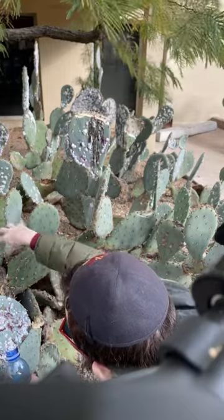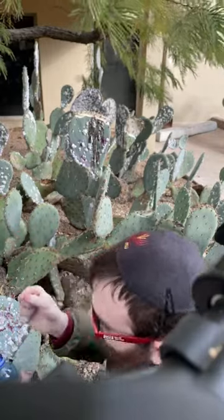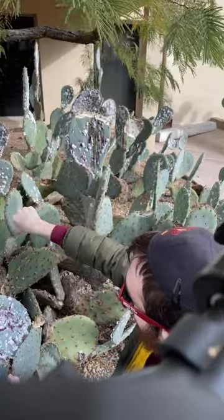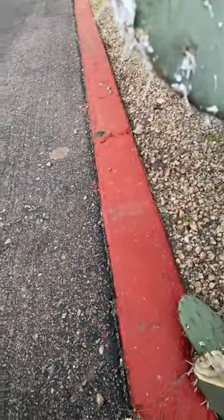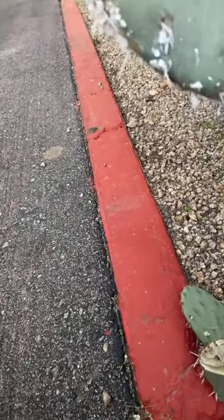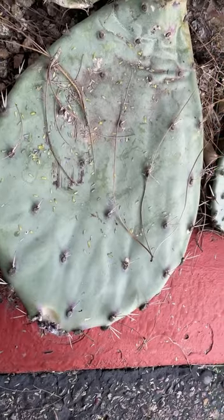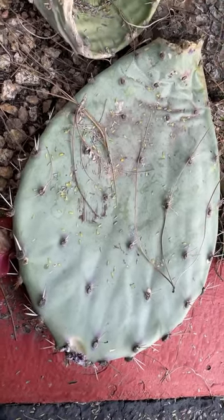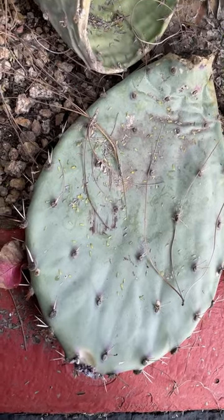Imagine getting one of these spines in you. You see how wispy this stuff is — it's basically like cobwebs almost. Let's see some comments. 'What do these insects do?' The etymology of the word tuna comes from the indigenous inhabitants of Hispaniola — the Taínos' word for cactus. Technically we call the cactus pear fruit tuna.